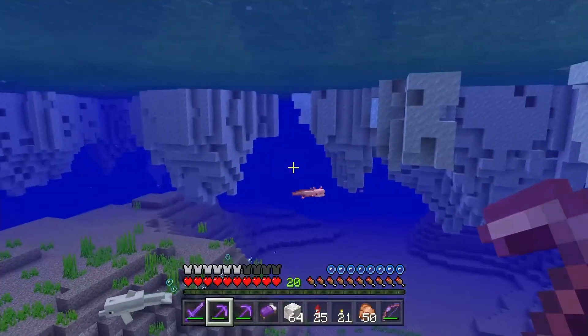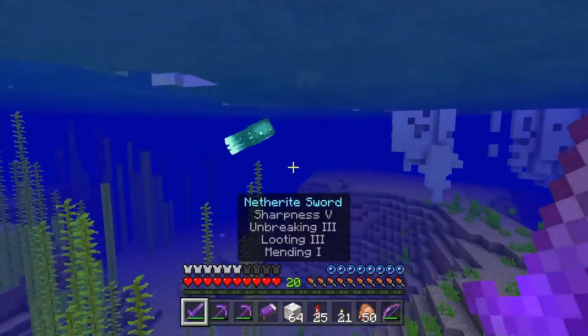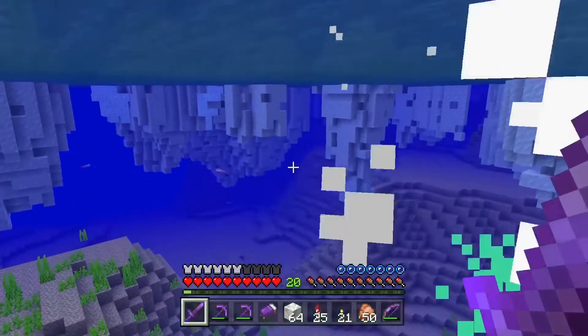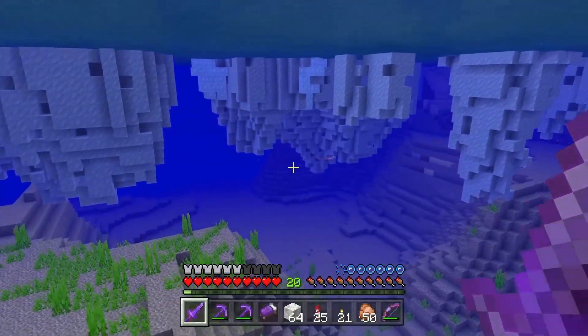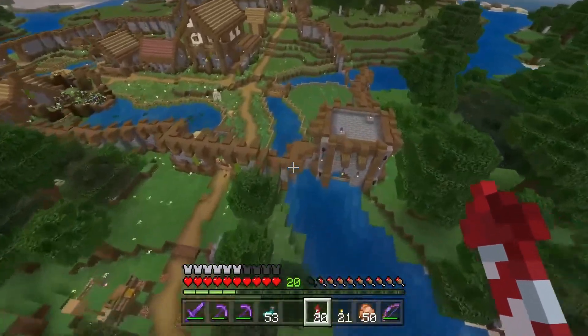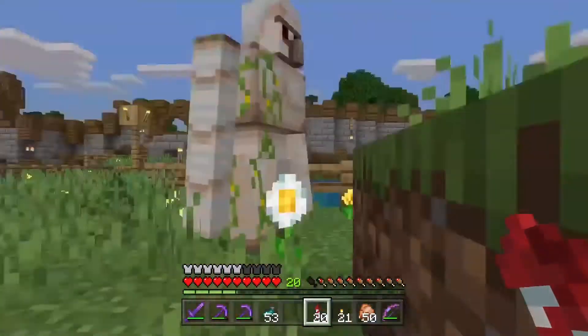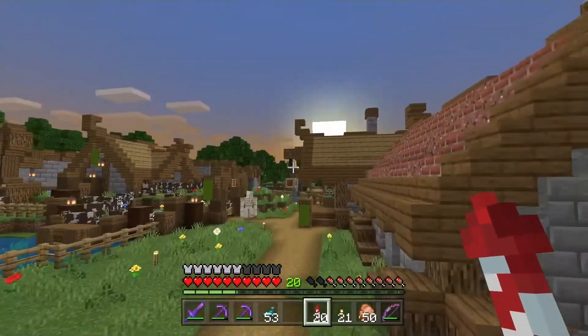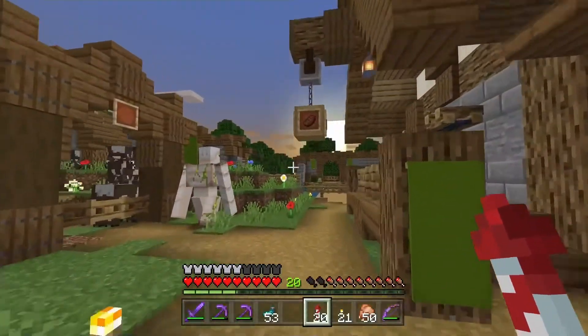The dolphin actually showed me that I missed out on some of the glowing ink sacs — I don't know if they're supposed to do that, but I love these guys. Let's see over here if we've got something nice to use these glowing ink sacs on — yes, we got something actually perfect.